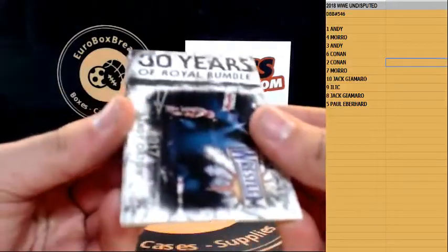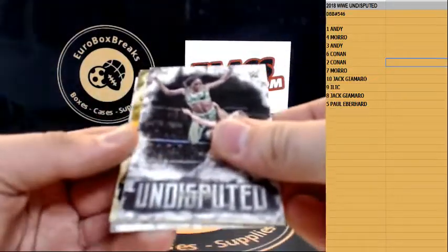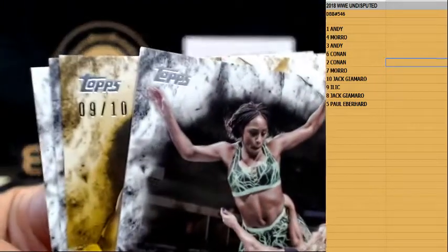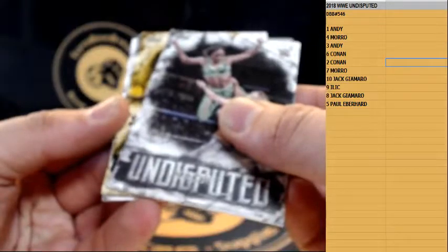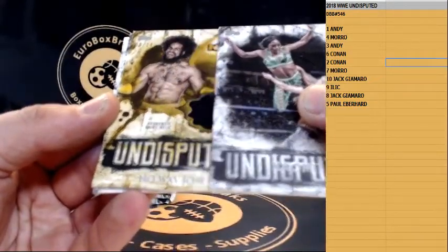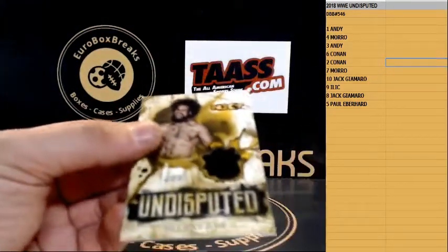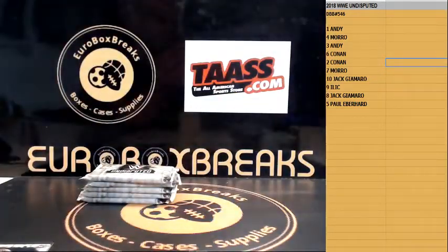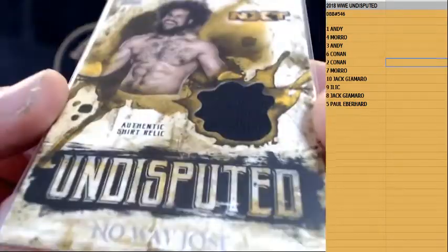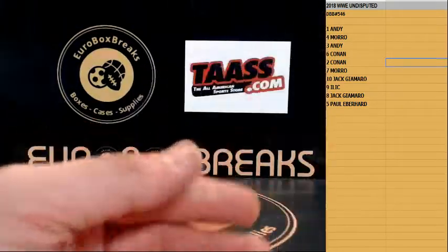Got a ready lord insert, base, and a number to 2 — only 10 made. Nine out of ten! Is it an auto? It's a relic! No Way Jose, numbered to 10. Too bad it doesn't have a multicolor patch — it's just one color — but still numbered to 10. Kingston and Batista.